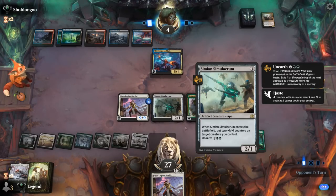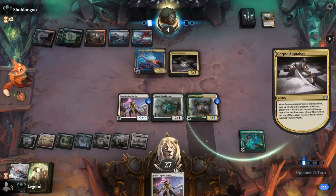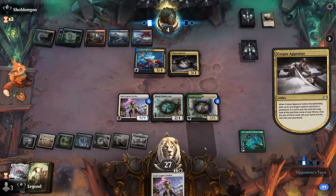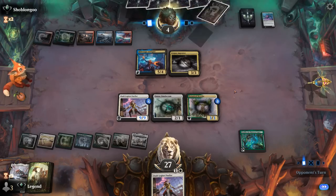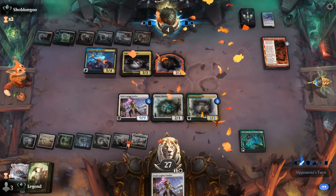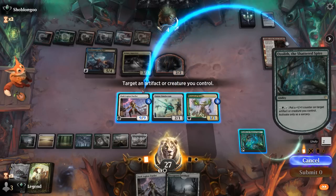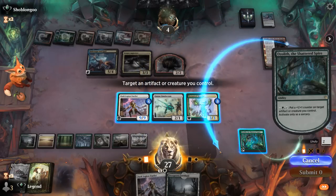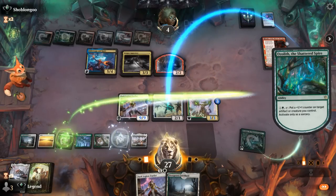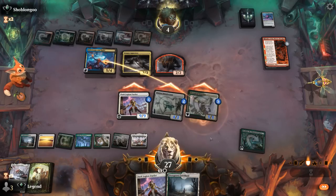If we activate Ozolith on the Simulacrum, we also grow Brawler at the same time, which tramples — so we'd have three lethal attackers. But our opponent has three more mana to interact. A Fable presents another blocker, so our opponent's going to block with all three creatures. I think I'm still better off putting counters on the Simulacrum — I won't get to draw with Duelist, but forcing them to chump seems better than playing another Duelist and putting counters there. Turns out our third copy of Ozolith still had its uses.